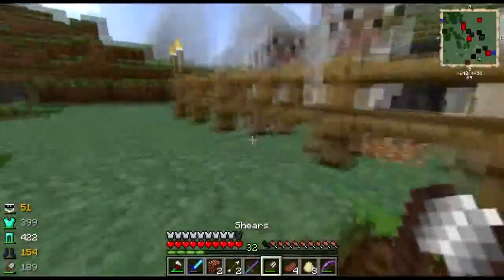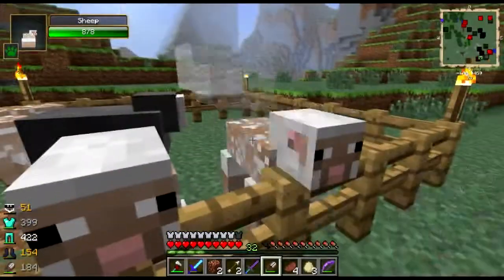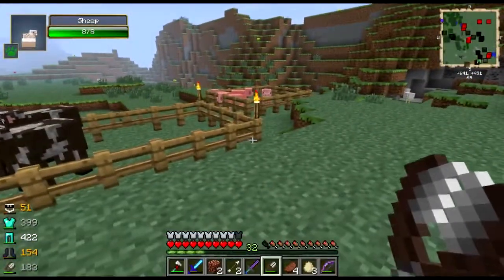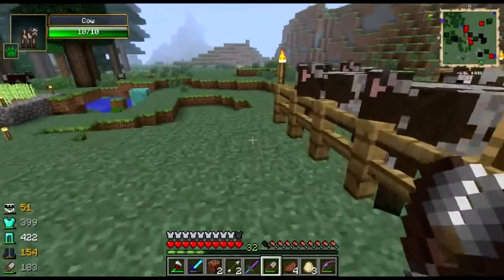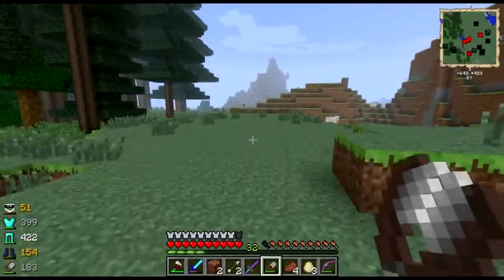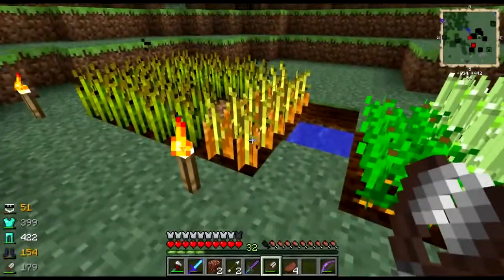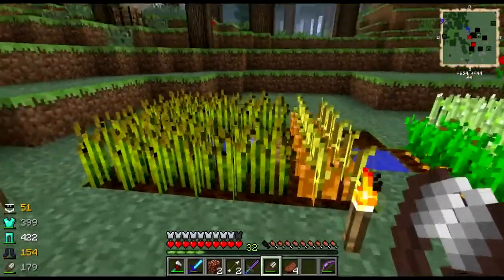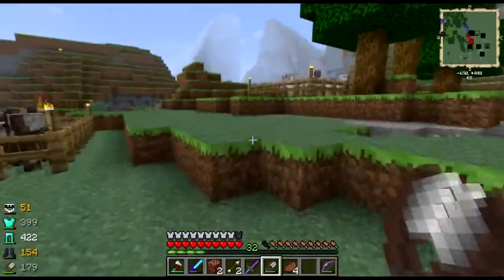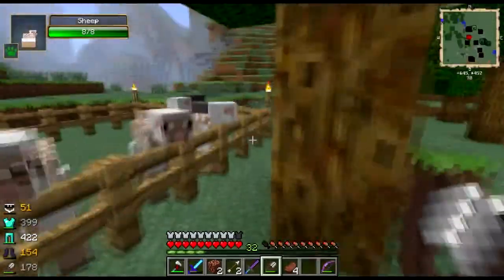Hello sheep, how are you today? Give me yo wool — all of yo wool. I'm going to go shear that one over there too, and I might even go to the village and shear their sheep. Oh god, my nether wart — that slime was bouncing around on it. I'll just have to do what I usually do and put the wart farm inside. Cheaters never win.